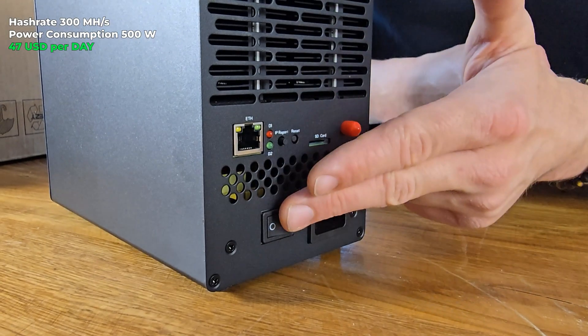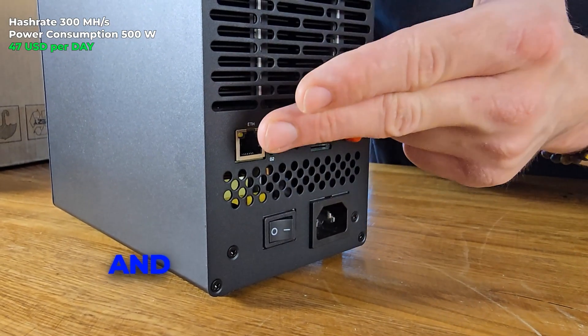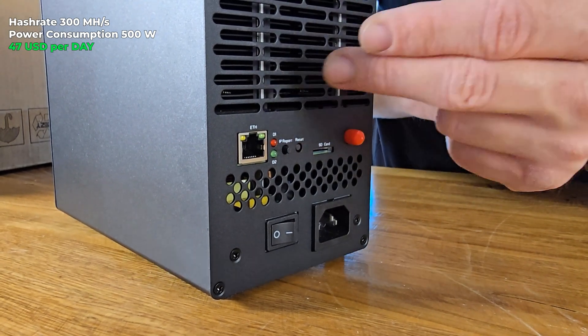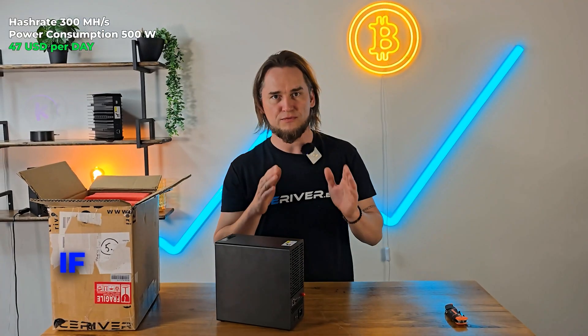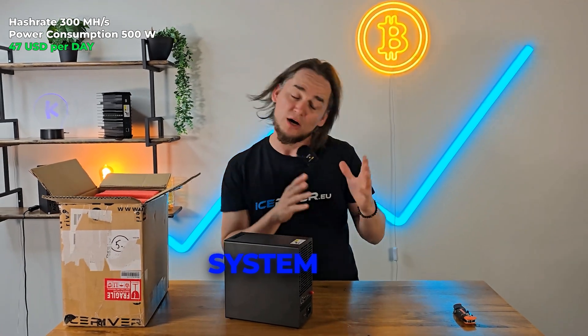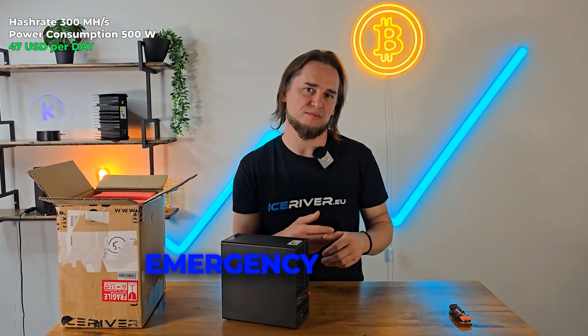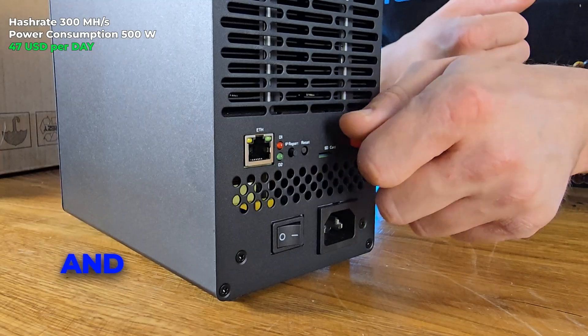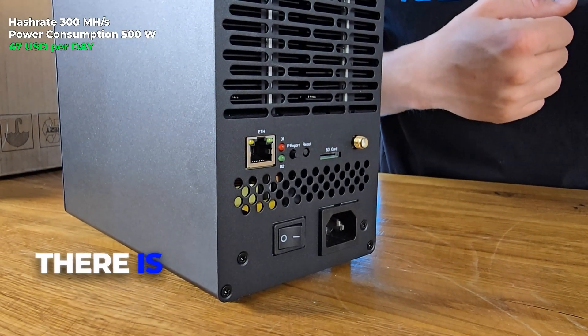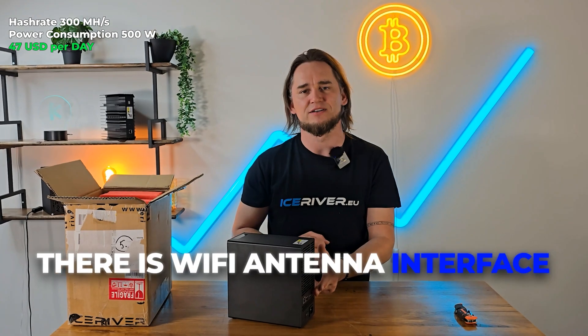Over here we have a power socket, a turn-on switch, an ethernet interface, some diodes, an IP reporter button, a reset button, and an SD card slot — in case you want to install an alternative operating system or do an emergency update. And something special for the Ice server: there is a Wi-Fi antenna interface.